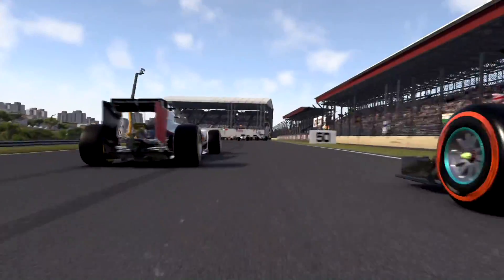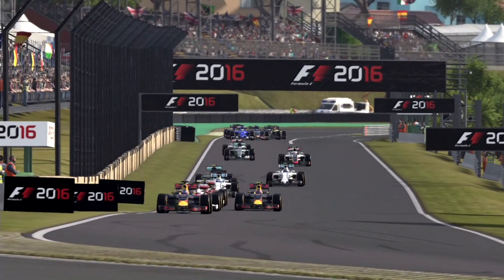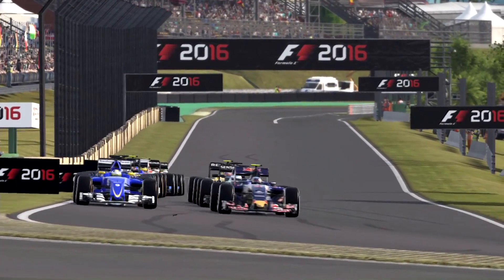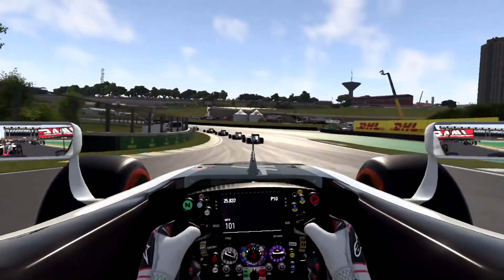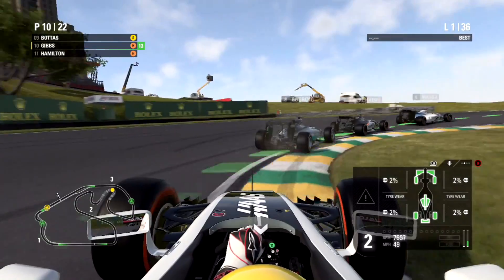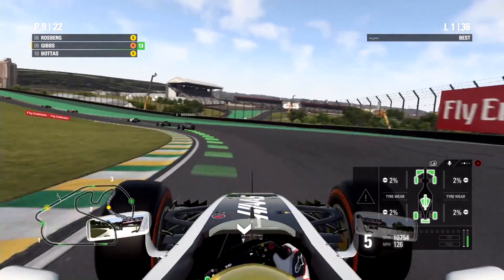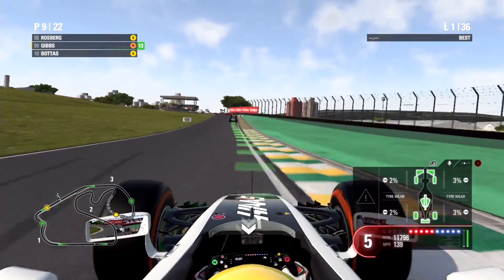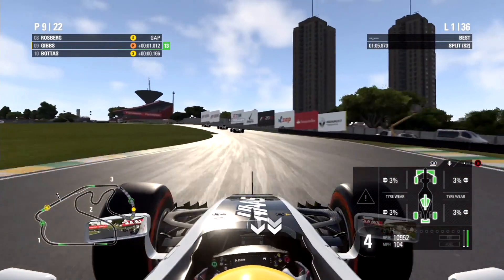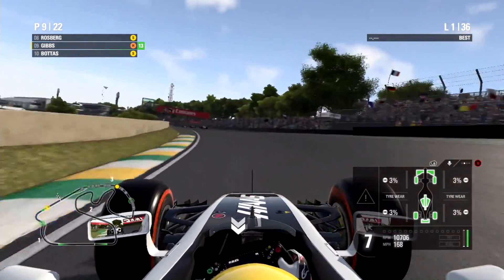Just showing this move on the replay, rewinding it to get it on the cinematic, which doesn't seem to be that great for some reason. Hamilton slowed down a lot after we went past him. We went up the inside of Valtteri Bottas — so we're already in P9, that's 13 positions gained already.